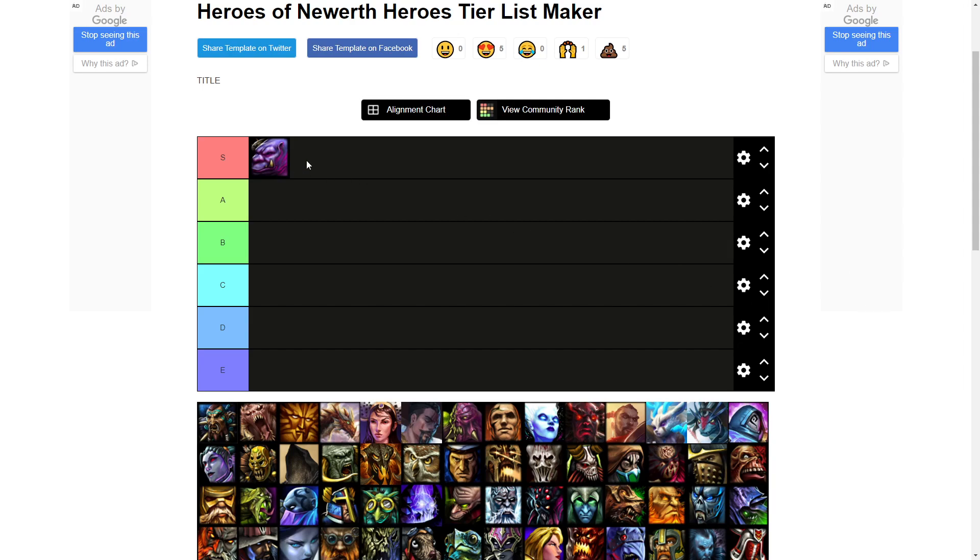Whether you go for items like portal key or more teamfight options, he's just a very, very valuable hero to have in almost any given situation. So even if he's up against counter heroes, he's still quite strong. Our next hero is going to be Wild Soul.